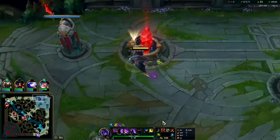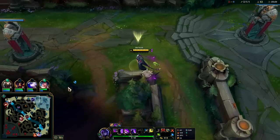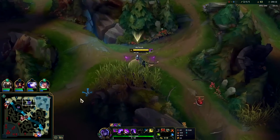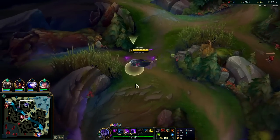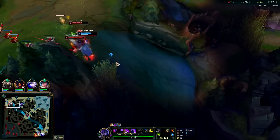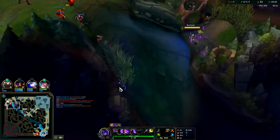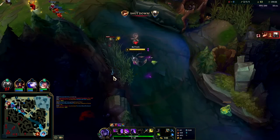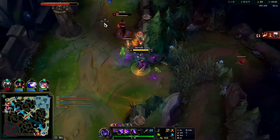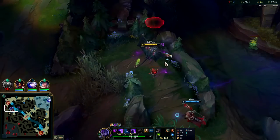Free boots came in pretty early — usually you'll have them around the 10-minute mark on this champ. I'm happy to have them. I have a gold advantage on Leeson so I'm not really worried about him being in my jungle. He did take my Red though, scumbag — he has a level advantage on me. He's been farming a lot. Q into him — I'm not going to be able to finish him, but I should get Herald out of it.